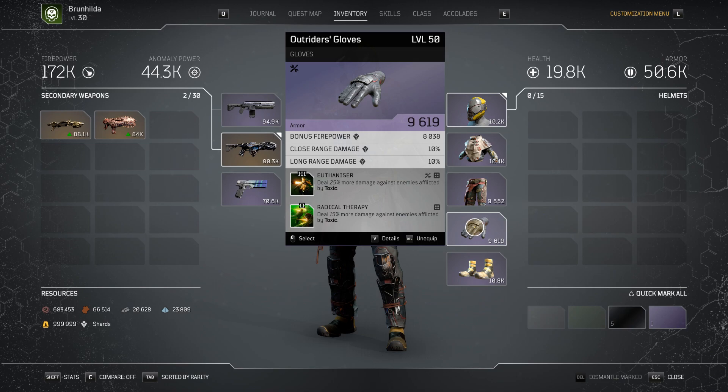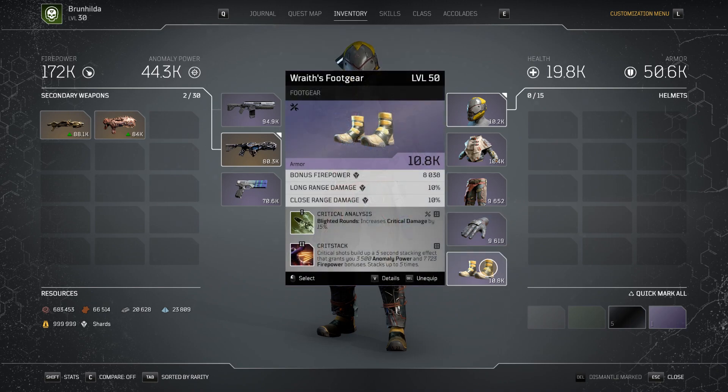I have mitigation from death on the other leg, along with euthanizer and radical therapy — pretty standard here, more damage to enemies infected with toxic. Euthanizer is a tier 3 mod you get from legendary gloves. Honestly, all tier 3 mods are going to come from legendary gear. There is no loot table — I want to repeat that: there is no loot table in Outriders. Just run expeditions and deconstruct the legendaries when they drop.